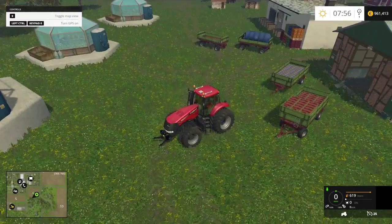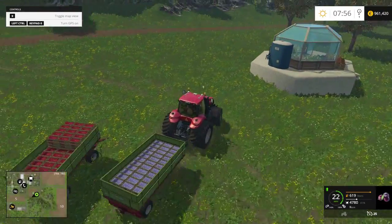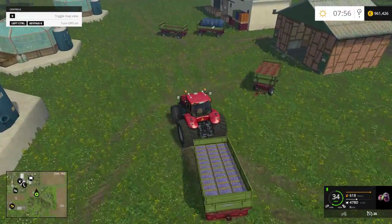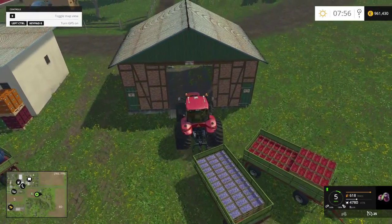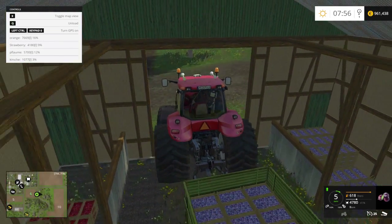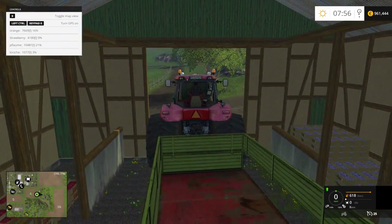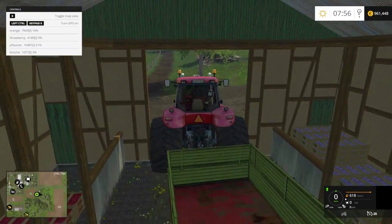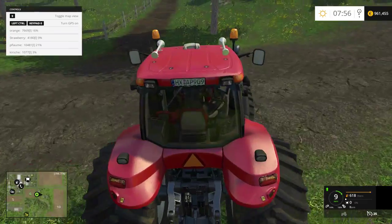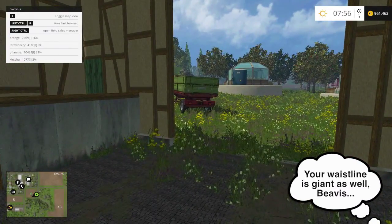Now I'm gonna show you how to load and offload stuff. Let's say we want to store some plums for a while because we want to bring them to market later and need the tipper free for other stuff. We just drive through the middle here — preferably without getting stuck, which I've managed to do more than once already. Then you press Q to unload and the boxes get put away in the corner. You need to pull forward a bit to fit past those giant tires the Case has.